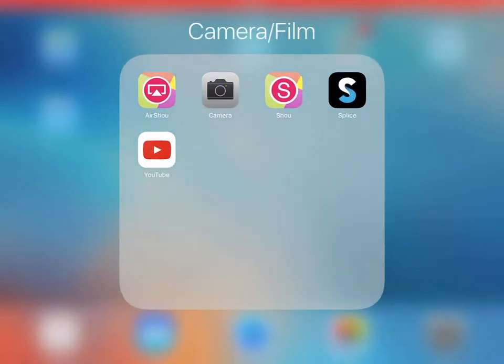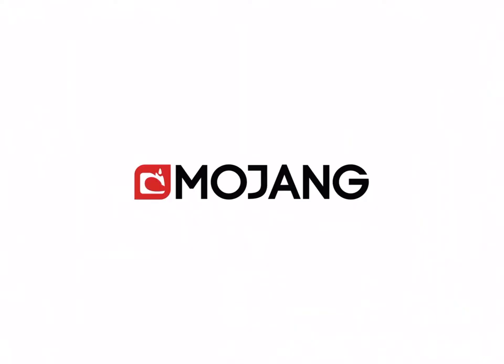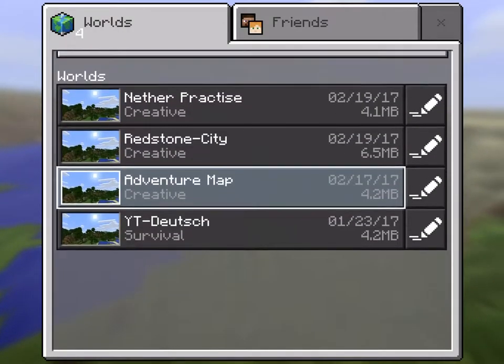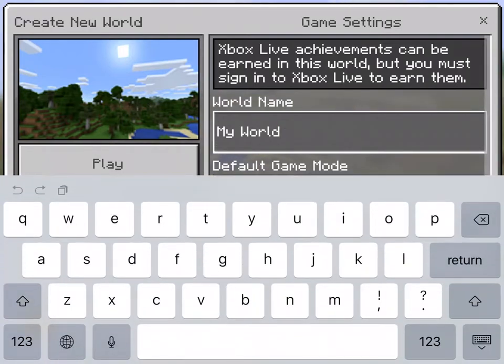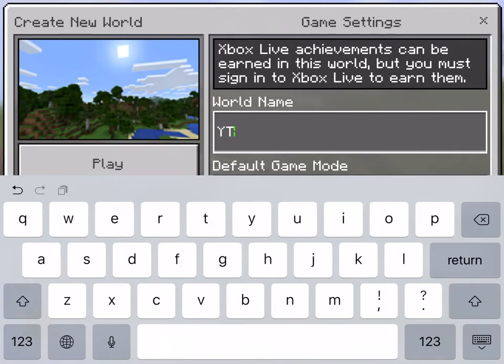Hello guys and welcome back to a new video about Minecraft Pocket Edition. I'm very sorry but a disaster has happened — since I have my new iPad, I don't have my old world anymore, so we'll have to restart and do everything again. You see at the bottom it says YouTube German, but we're gonna play in English and we're not gonna build the house as in the photo list; we're just gonna play Minecraft as Minecraft.